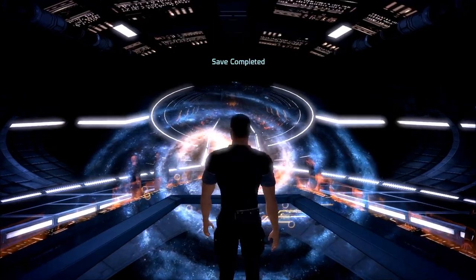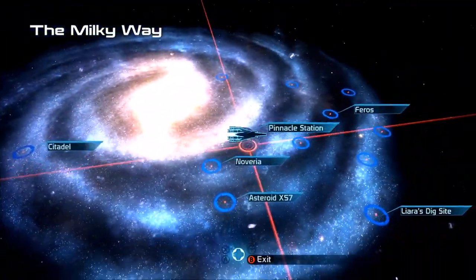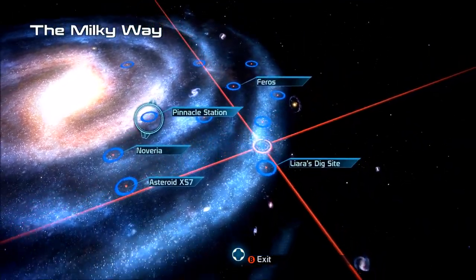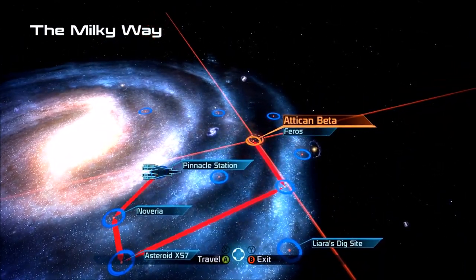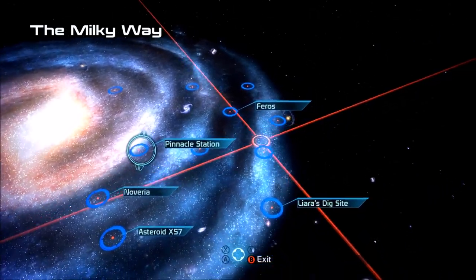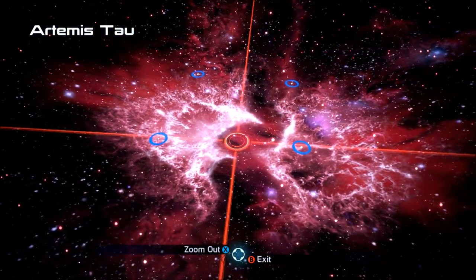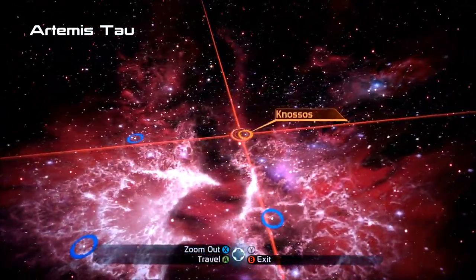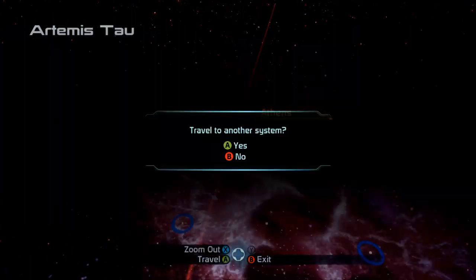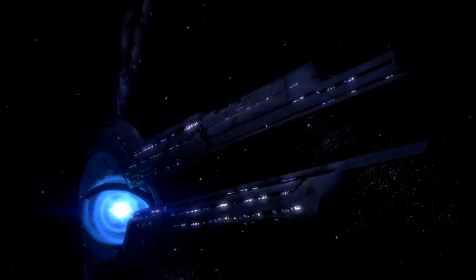Next up - Liara. Although alternatively we could actually do some side missions, but we'll stick to the schedule for now. And then once we get Liara we'll do a little bit more exploring. Let's get the hell out of here. Liara's dig site - Hades Gamma, Gemini Sigma, Voyager Cluster. We will probably do the Gemini Sigma cluster after this.